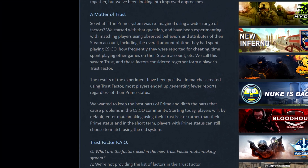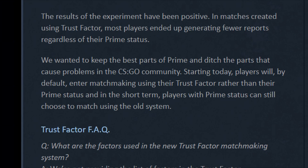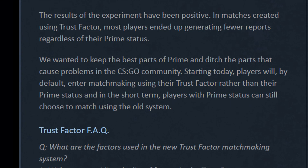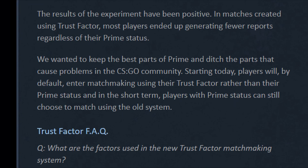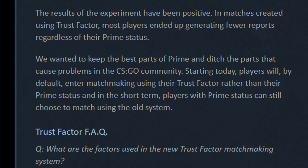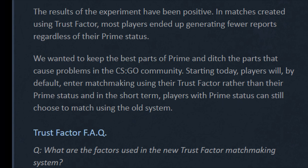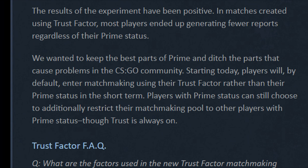It's a bit triggering, but I'll come back to that later. Before the blog post changed it looked like this: 'We wanted to keep the best parts of Prime and ditch the parts that cause problems in the CSGO community. Starting today, players will by default enter matchmaking using their Trust Factor rather than their Prime status, and in the short term, players with Prime status can still choose to match using the old system.' But now it's been changed to: 'Players with Prime status can still choose to additionally restrict their matchmaking pool to other players with Prime status, though trust is always on.'